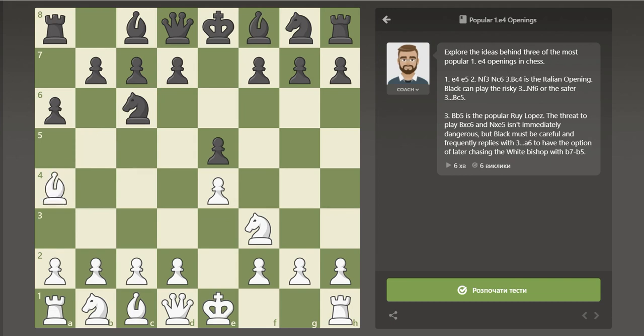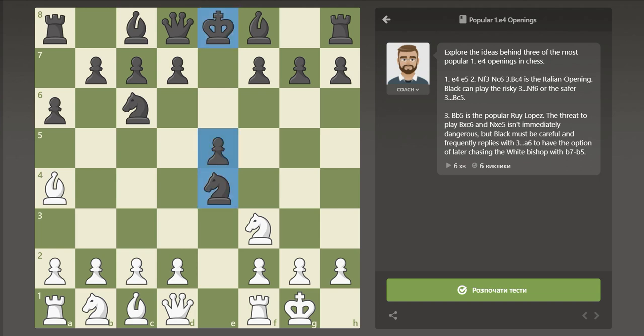Since capturing the knight on c6 does not win a pawn, White usually plays bishop to a4, retreating the bishop and keeping pressure on Black's knight. White's general plan is to castle kingside and prepare to attack the e5 square with c3 and d4. Black often plays knight to f6, attacking White's center. White's most popular option is to castle, ignoring Black's attack on e4. If Black attempts to take the pawn with knight takes e4, White temporarily loses a pawn on the e-file, but notice that Black has a knight, pawn, and king all lined up on the open e-file. White's rook can now attack on the e-file with rook e1, attacking Black's knight. If Black's knight retreats, the rook will join the knight on f3 in attacking the e5 pawn, so White will regain that pawn. If Black tries to protect the knight, White can simply play d3 on the next turn and force the knight off the e-file.